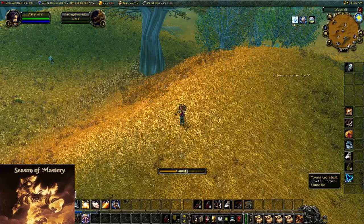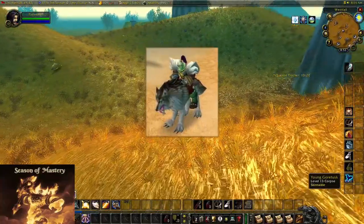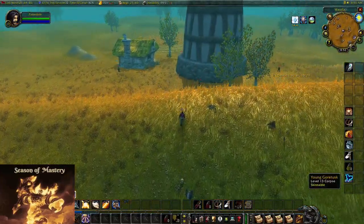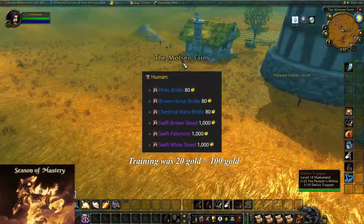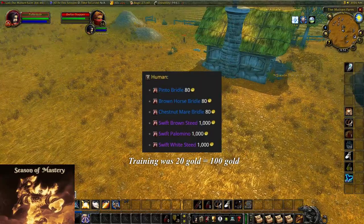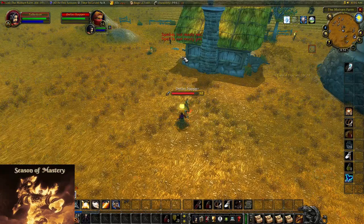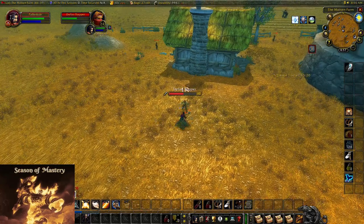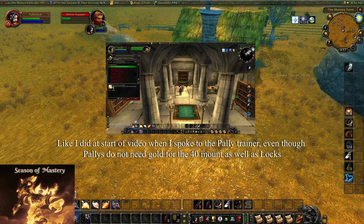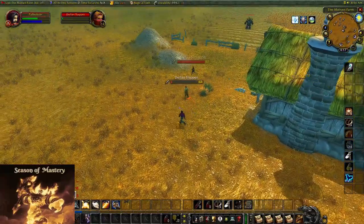For the level 40 mount — the first mount you get in the game — there has been a drastic change, and for the better. The first mount used to cost roughly 100 gold combined between training and the mount itself, before any discounts. We all know that 100 gold at level 40 in Classic WoW or Season of Mastery is pretty high and not always easy to get. A tip: try not to overspend on your way to level 40. Only take the skills from your class trainer that you absolutely need, because trying to buy everything early on will make getting your first mount almost impossible.